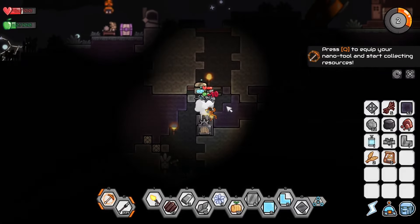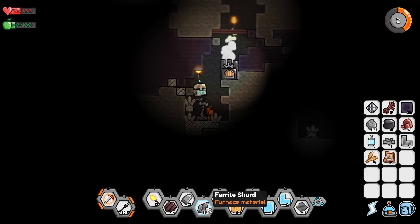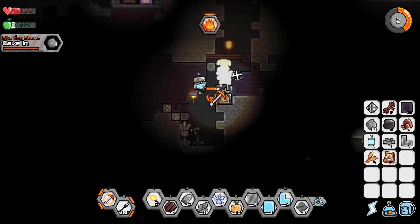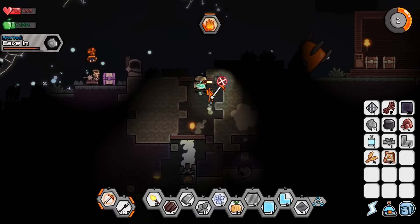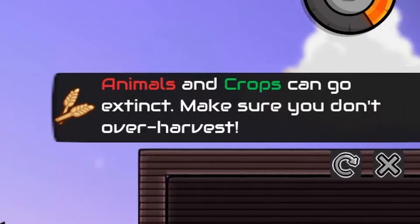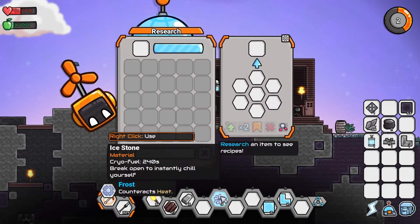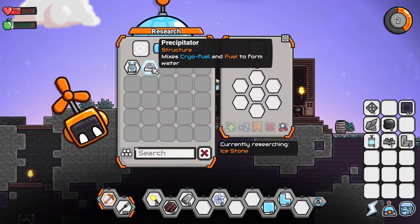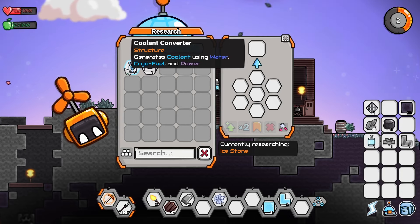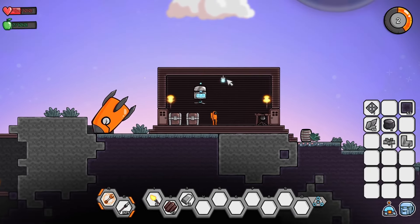Now we got more worms. We'll harvest some wheat and hopefully this extractor has made a whole bunch of stuff by now. Holy crap, we have 56 ferrite shards right now! Animals and crops can go extinct — make sure you don't over-harvest. Oh my gosh, that is actually really important information — I figured you could just harvest as long as possible. We can at least see what these ice stones do: precipitator or coolant converter — that sounds like way more advanced stuff than what I can currently make. We did get a lamp, so we'll just slap that right there — looks like it doesn't need power. But we are gonna starve to death soon, so we definitely need more food.